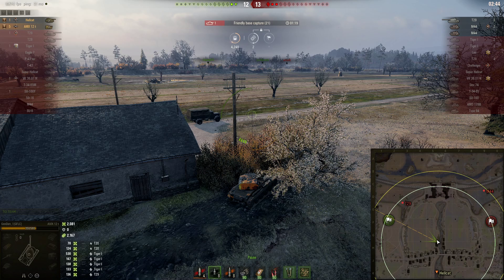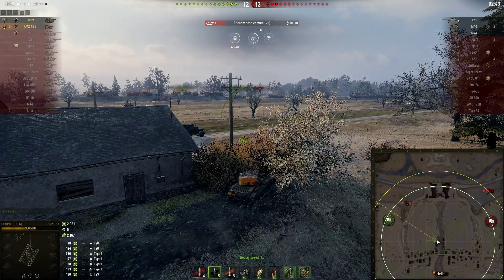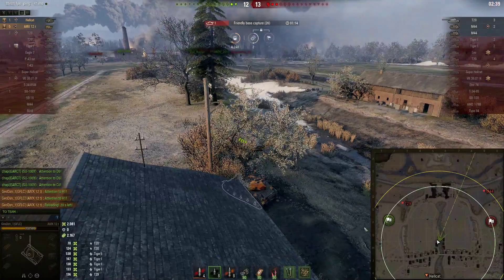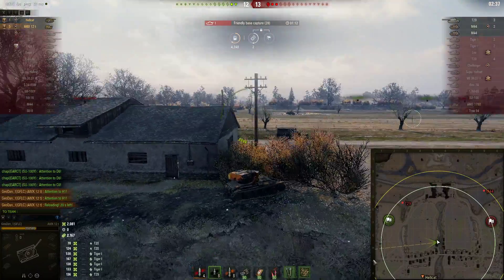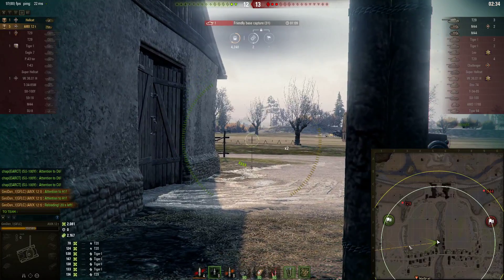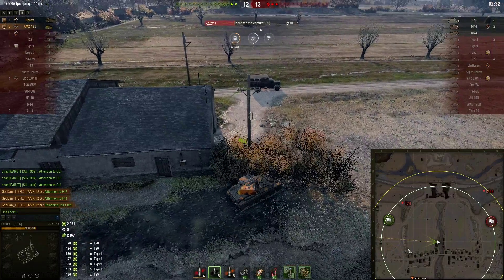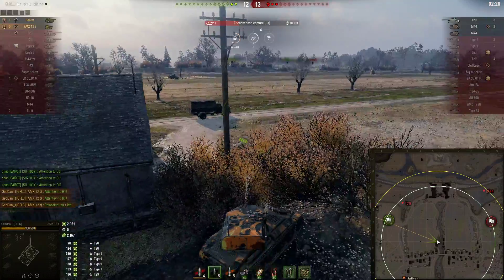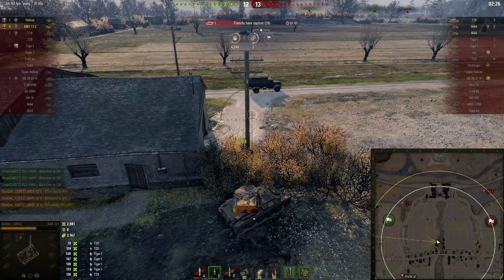Once again there are two options — basically have one guy peel away and go start hunting down the arty and start applying pressure to the cap, while one goes back to reset. I'm not very familiar with how many bushes there are along here, so for my money if I was the Hellcat I'd be coming up and pushing against this hill so I could be a little more hull-down and have pretty much a mutual spotting of the guy.